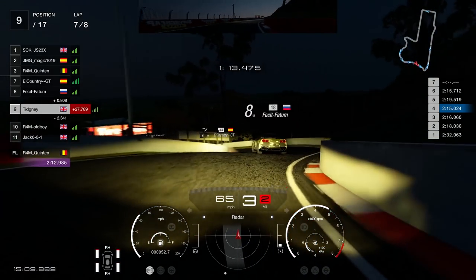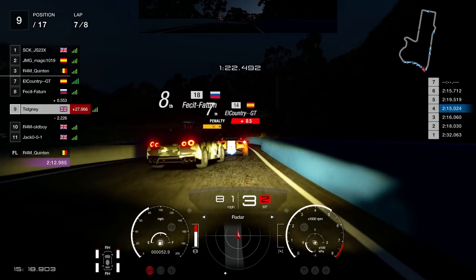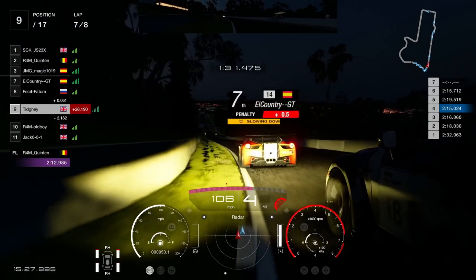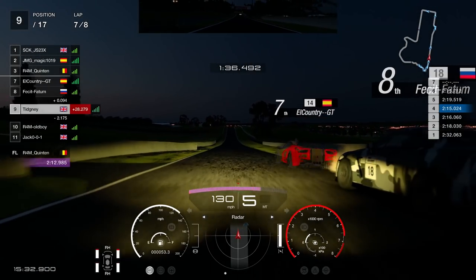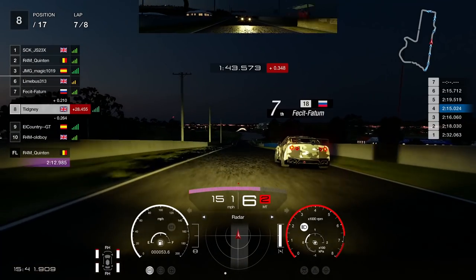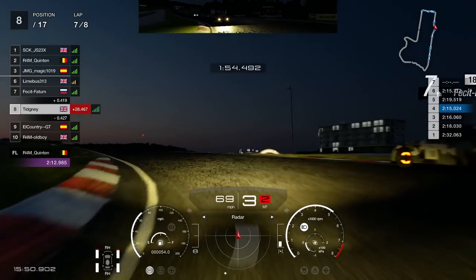On the penultimate lap — I'll use 'penultimate' for days, learned it from Murray Walker when I was six. El Country gets a penalty and unfortunately forces Fessett into the barrier. We look down the inside of Fessett and get alongside, but they just turn into me and keep turning. So I push back — not happy with that. But the nice thing was Fessett put on the hazards, so at that point I was fine: let's continue racing. Final lap into the braking zone and they get it a bit wrong — we go through.